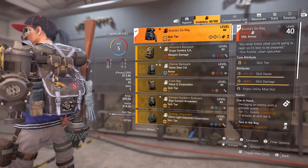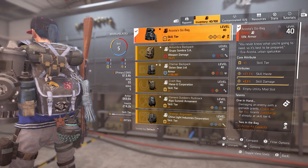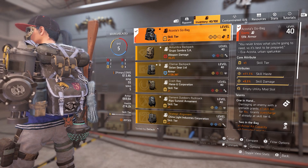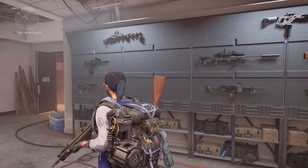Now when it comes to getting this backpack, you can get it in multiple ways. This bag drops in the open world in both DC and New York, and I've been told it can drop from bounties. The one I got, I found in a hyena cache, so make sure you guys are saving up your keys.